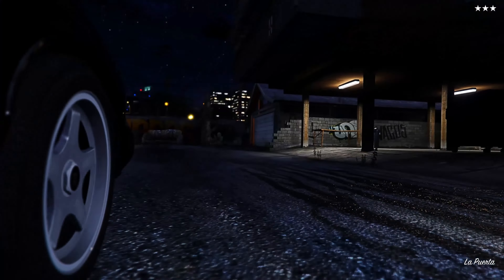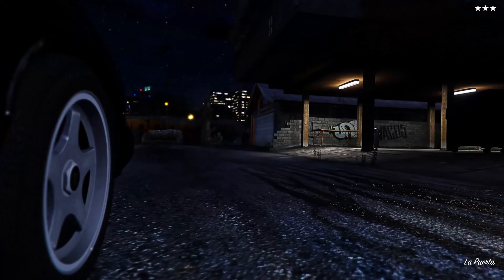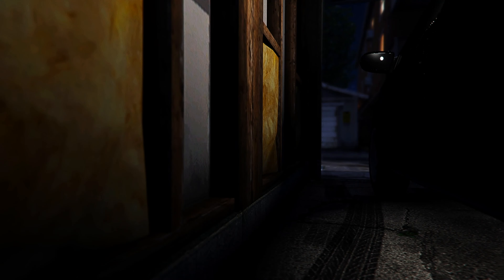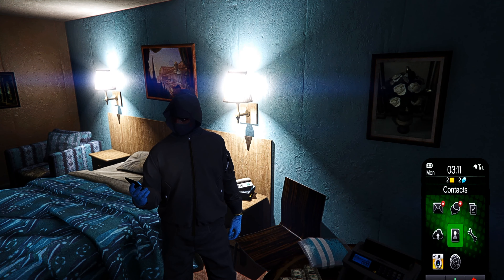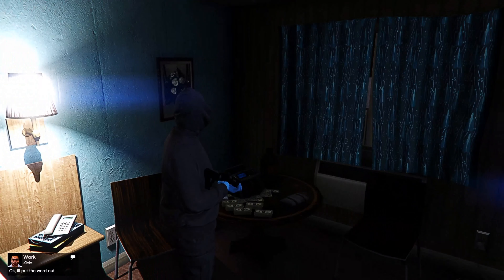Alright, we're pulling up to one of the hideouts — found a nice little tuck area with abandoned houses and garages. Oh, Ballas territory. Let me get myself right real quick, a little bit too close. Tight squeeze but it'll do. Damn brody, how you gonna get out? So we in the trap — you see the stacks, the cocaine and the crack. And yeah, we about to call up and put the word out that we got that work.